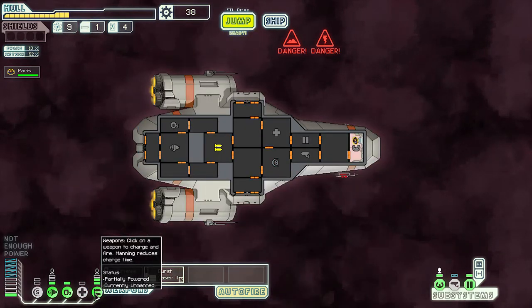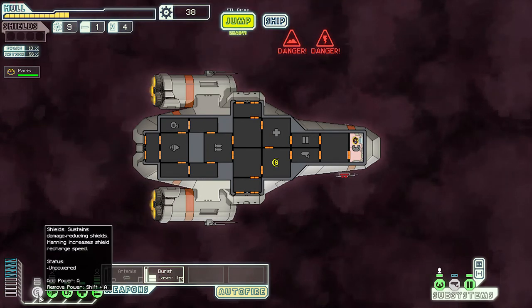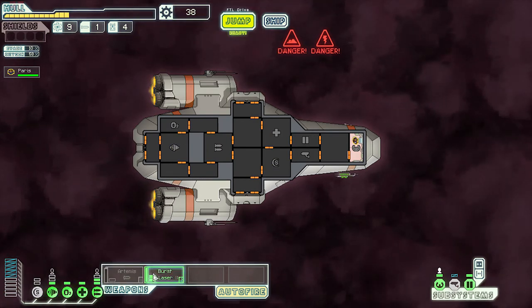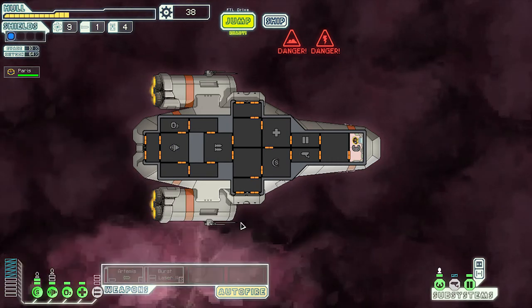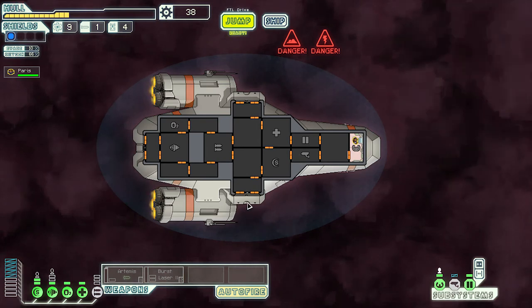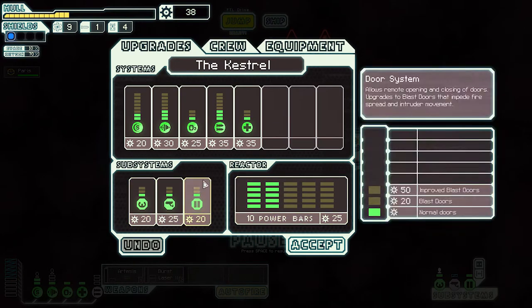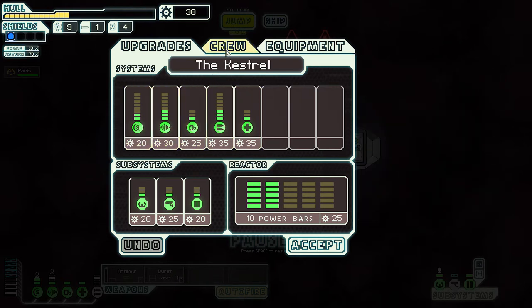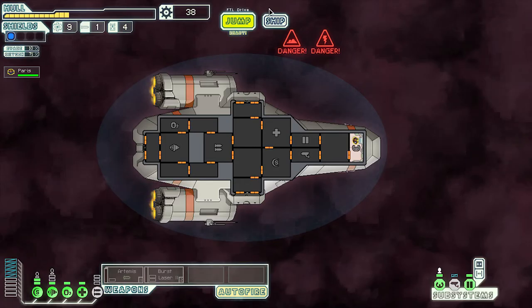I can't believe we won! We got some fuel, missiles, and scrap — awesome. Turn the O2 back on, power down the medbay, get the medbay back on. Wait, we took power out of shields. Put that back into shields so we don't take any more damage. Our FTL is charged. I don't get how we have less power — can I hire crew this way? Nope.